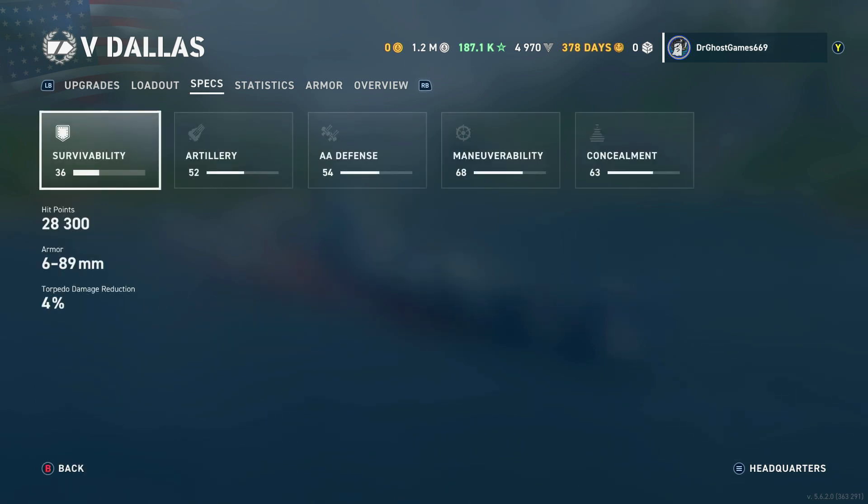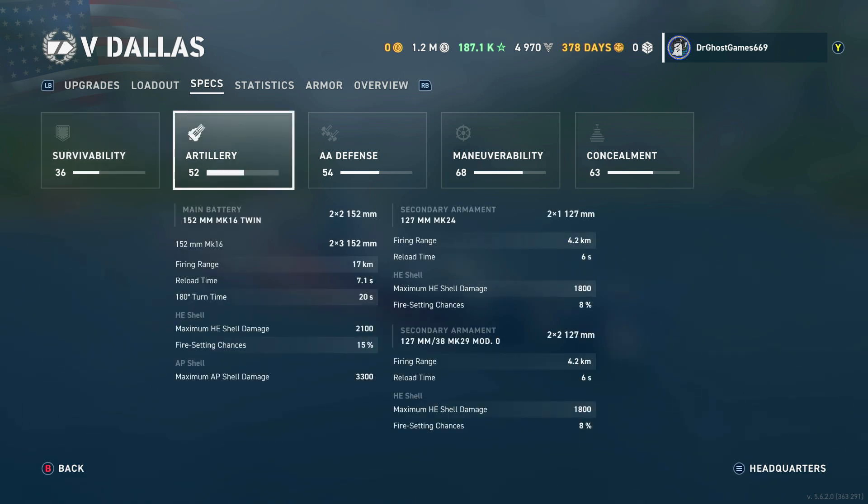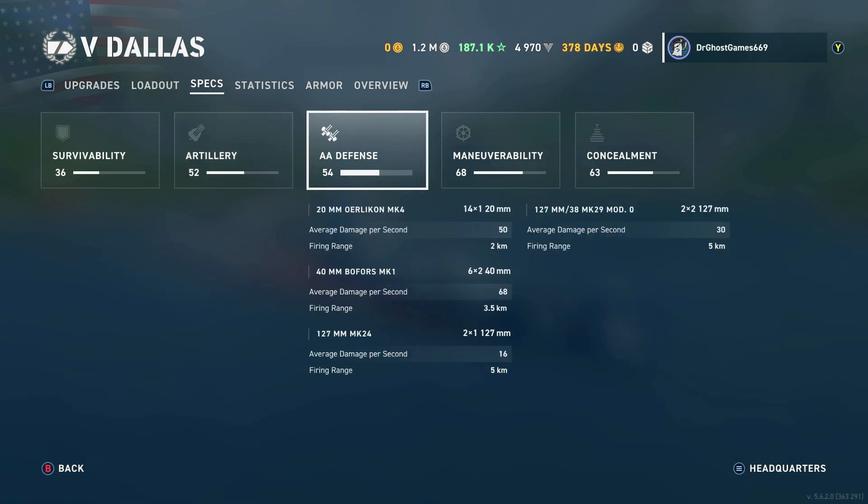Looking at the specs: 28,300 hit points. This thing has no armor and no torpedo protection, so try not to take big hits. We've got 10 152-millimeter guns — a triple turret on the front and back, and a dual turret on the front and back as well. Five guns aft, five guns forward. The fire chance on my build is 15% with 2,100 maximum HE shell damage and 3,300 maximum AP shell damage. Firing range is 17 kilometers, and reload is 7.1 seconds on my build.